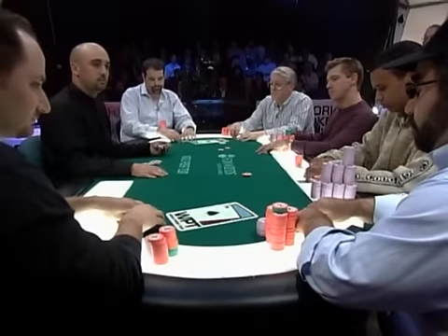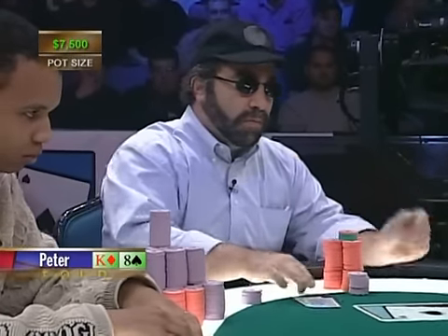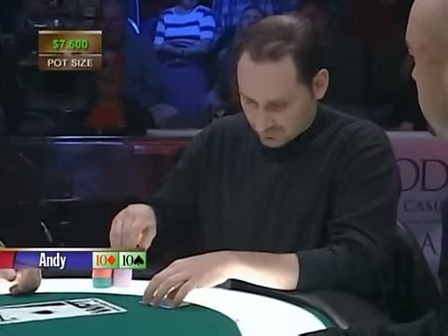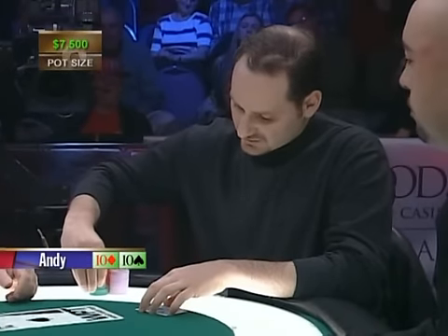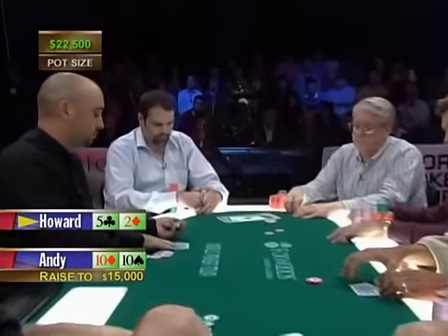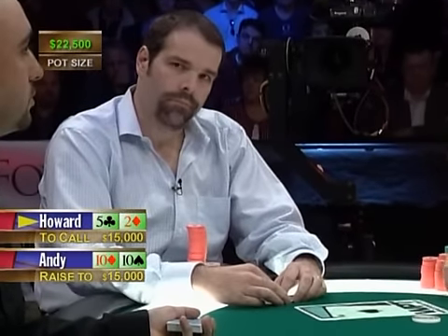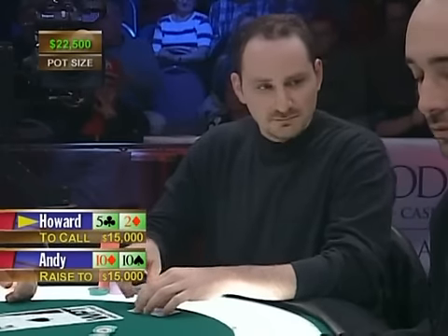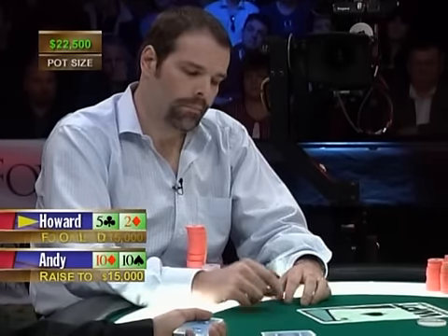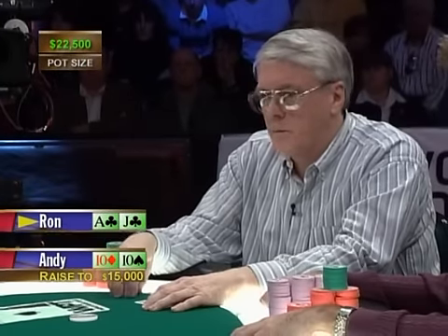The action is on Peter — he has a king-eight offsuit and folds. Andy's got pocket tens again. Ron comes in for 15,000. Howard has a deuce-five offsuit and feels like Houdini — an escape artist — getting away from that last hand without losing, and he folds.